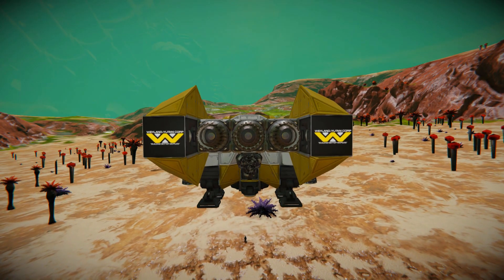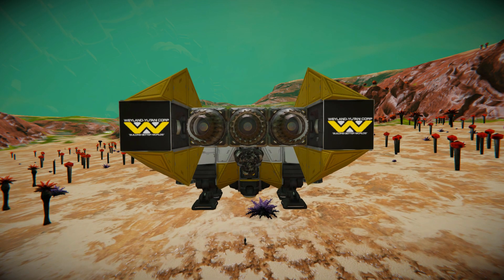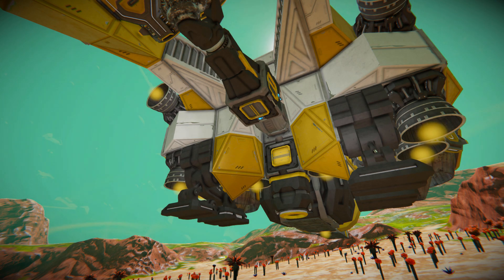At the very back we've got three atmospheric thrusters to push us around. We can see our drill sitting right there, attached via a hinge. Once we're ready to deploy it, it'll fold all the way down and the vehicle will automatically shuffle itself forwards and trawl along the ground collecting all the resources.